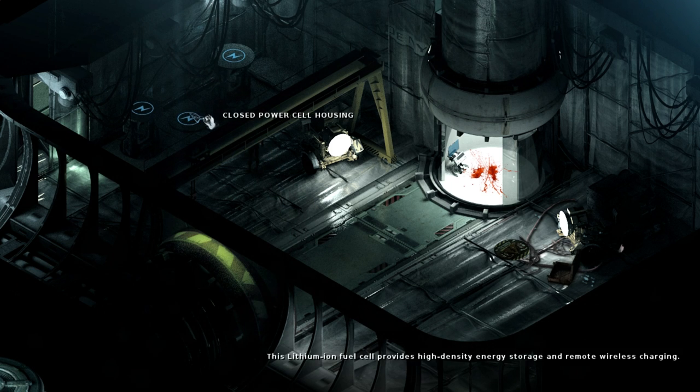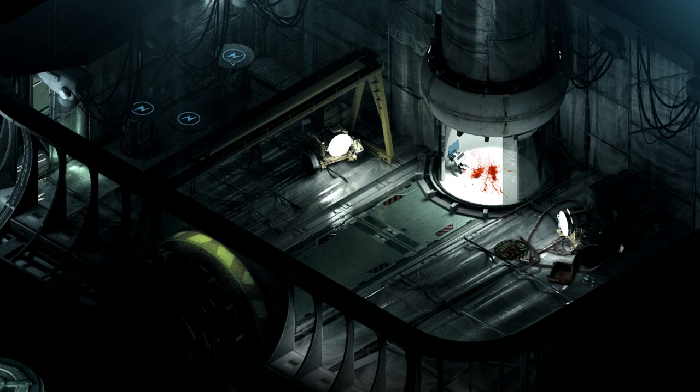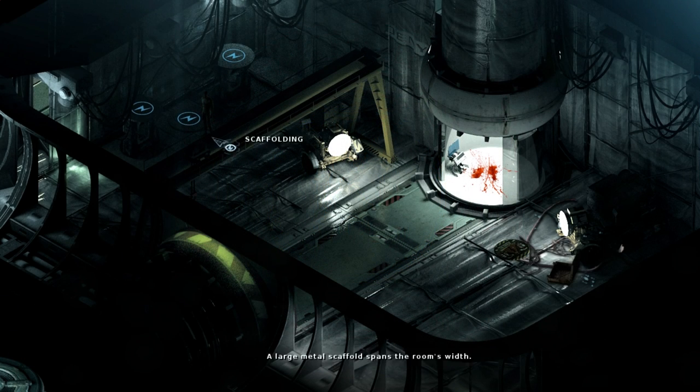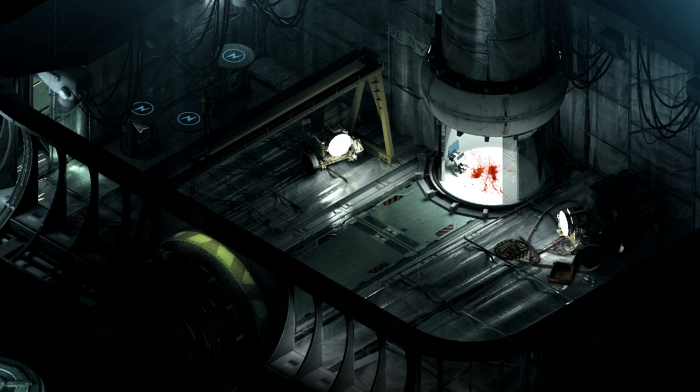There's obviously something with these power cell housings. How do you open them, and why would I want to open them? Am I even supposed to open them? I feel like I am.